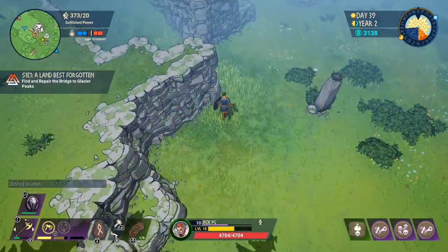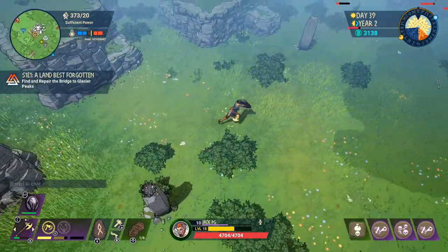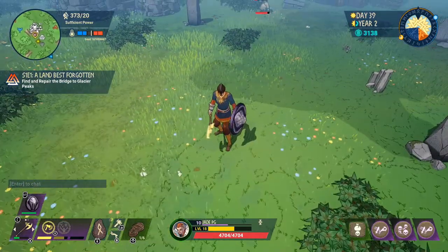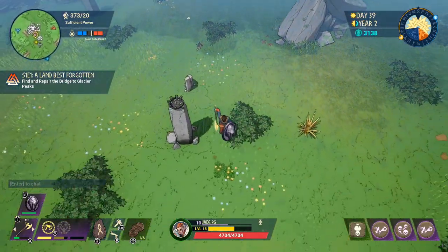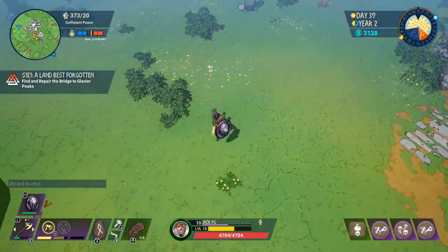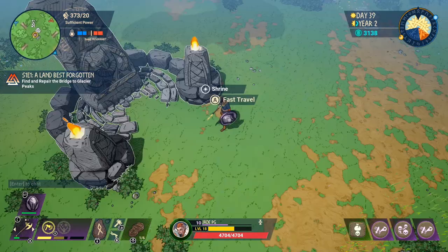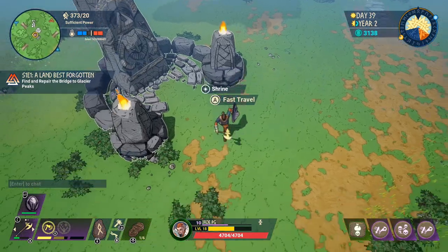The most basic armor you get at the beginning is the villager set. The villager set gives you 8 plus defense against cold or heat. So it's perfect for giving you a little bit of armor and you should be fine while exploring the bright forest at night time. The exception can sometimes be in winter, but you should be okay even then.